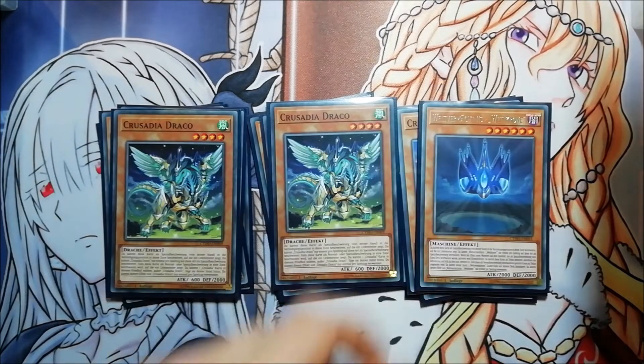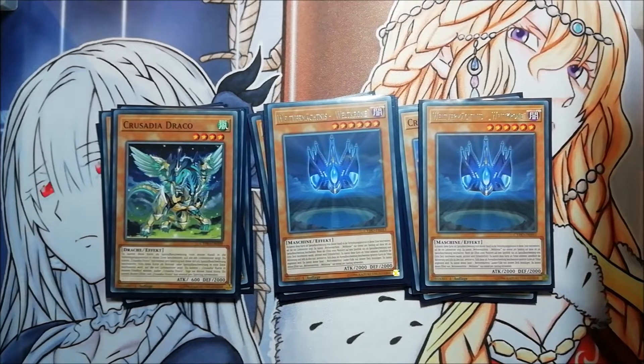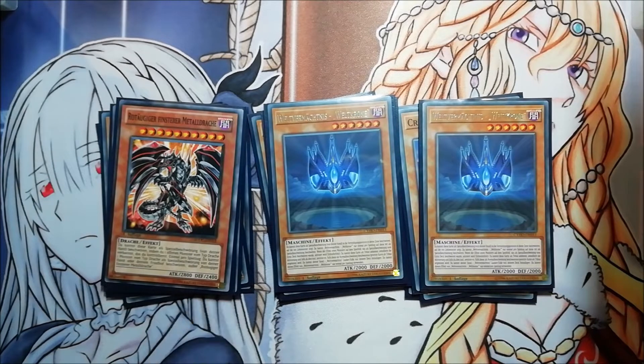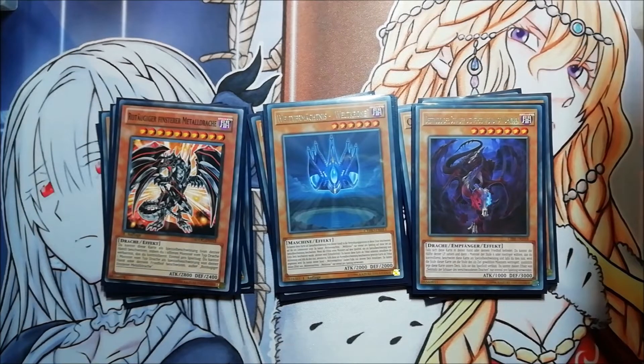I'm playing even more extenders: World Legacy Crown, which can be a negate and also an extender. Then one of the most important cards: Rite of Aramesir — this card really pushes this deck forward, and when this card gets banned it won't work as well. I'm also playing one Destrudo, which can be an extender and also Synchro for level seven, so really good.